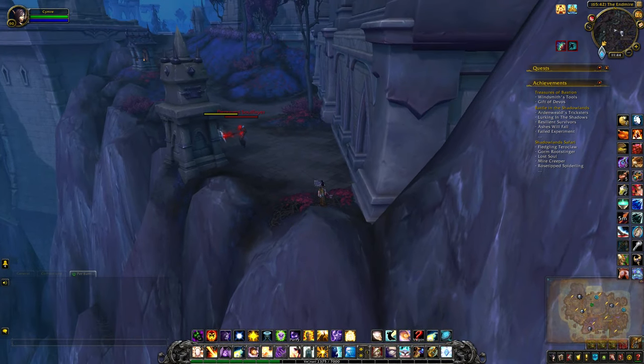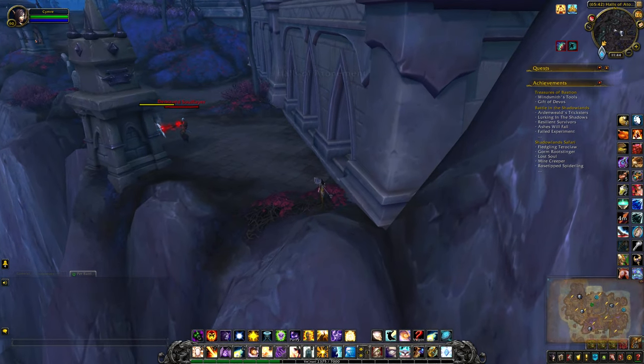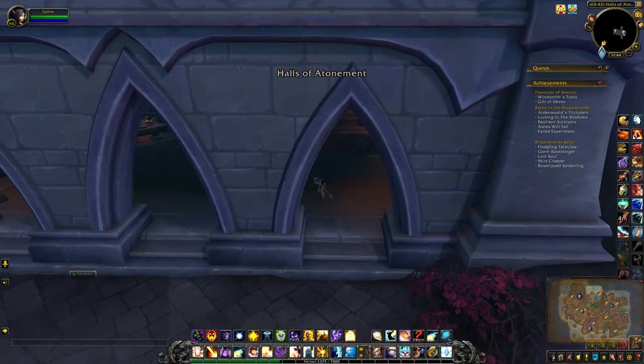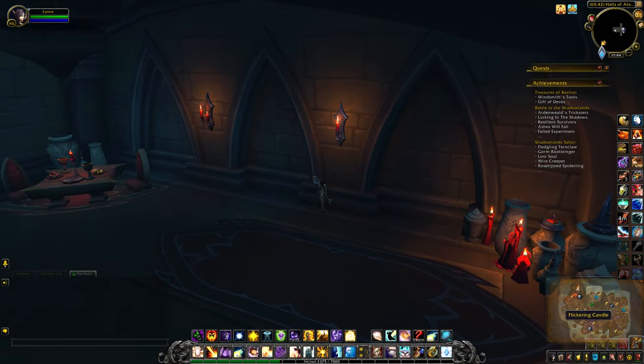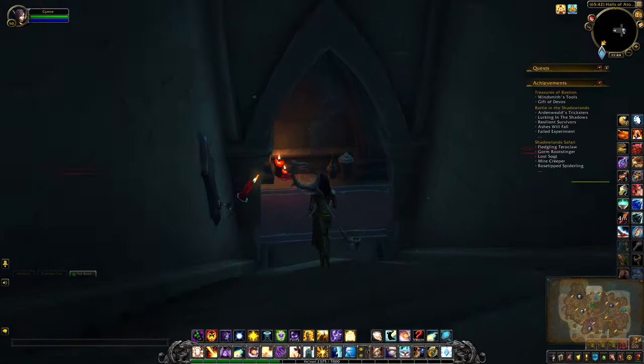You have to come to this end building, basically up the stairs and turn right. When you come in here you may have to fight one mob, but I killed him a little bit earlier. See this flickering candle? This one's a little more subtle than some of the other ones.